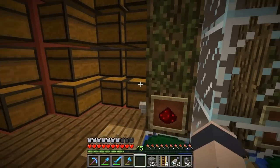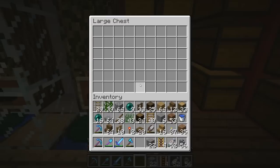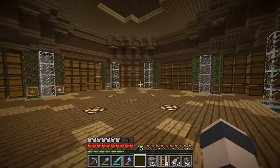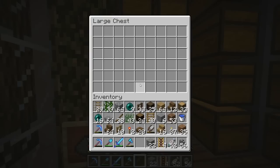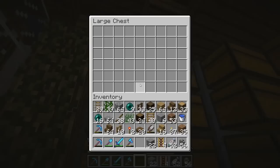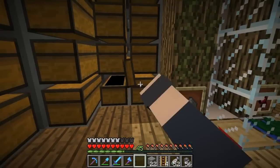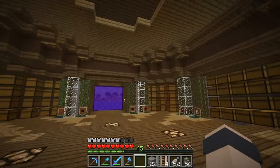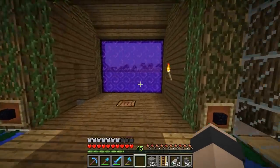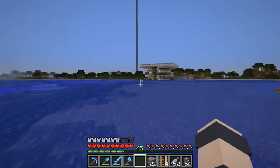I want to check out the redstone — oh, somebody was here recently. This is a good place to get gunpowder too, I believe. Or not — gunpowder has been raided. I wonder, can we go see this thing? I'm curious to see how it's set up.